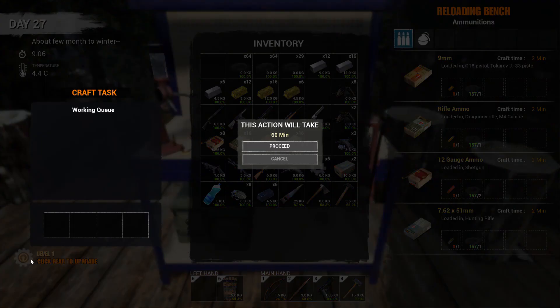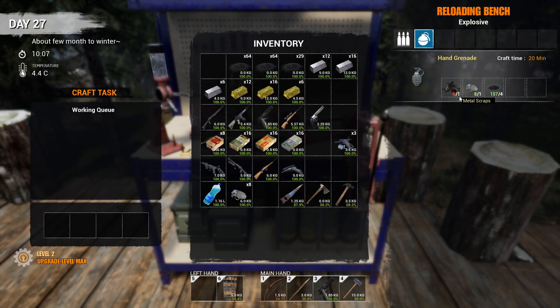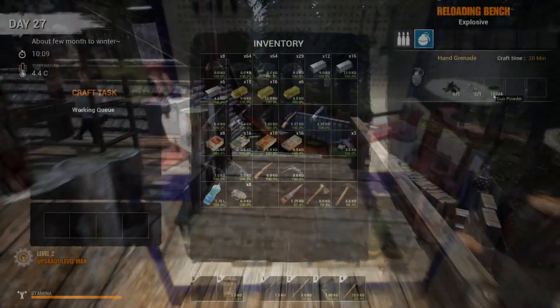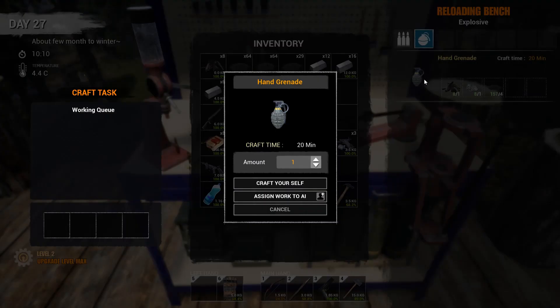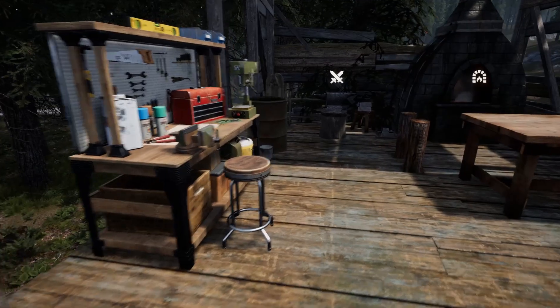So we go ahead and do that upgrade. Now we can make grenades — grenades take 4 gunpowder, 1 grenade fragment, and 1 metal scrap. For the most part, grenades are kind of worthless — they are kind of fun to use, but it's really pointless. So we're just going to have Rachel go ahead and do that while we mess with these broken weapon parts.